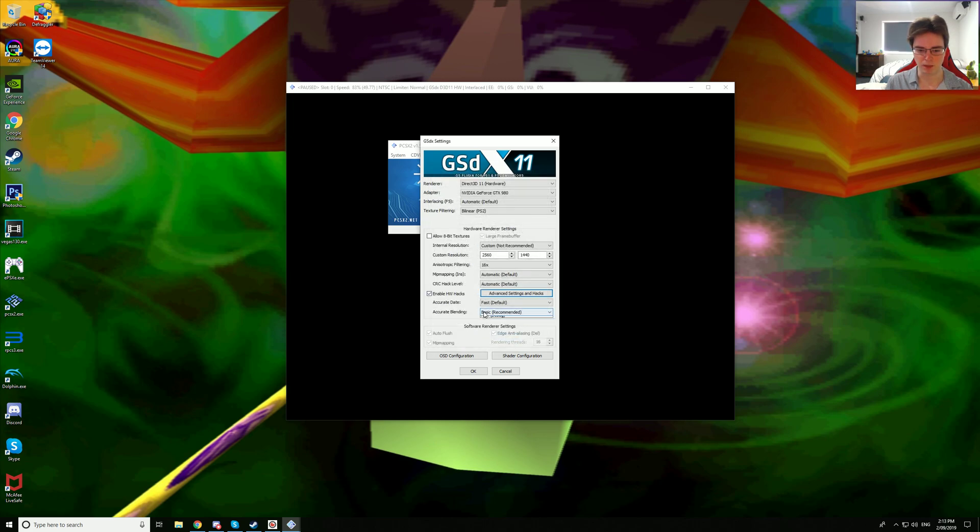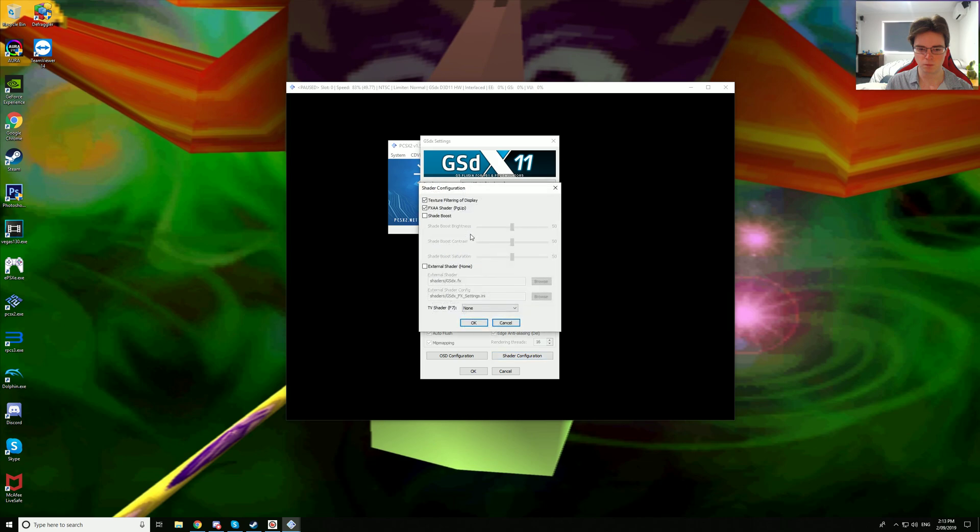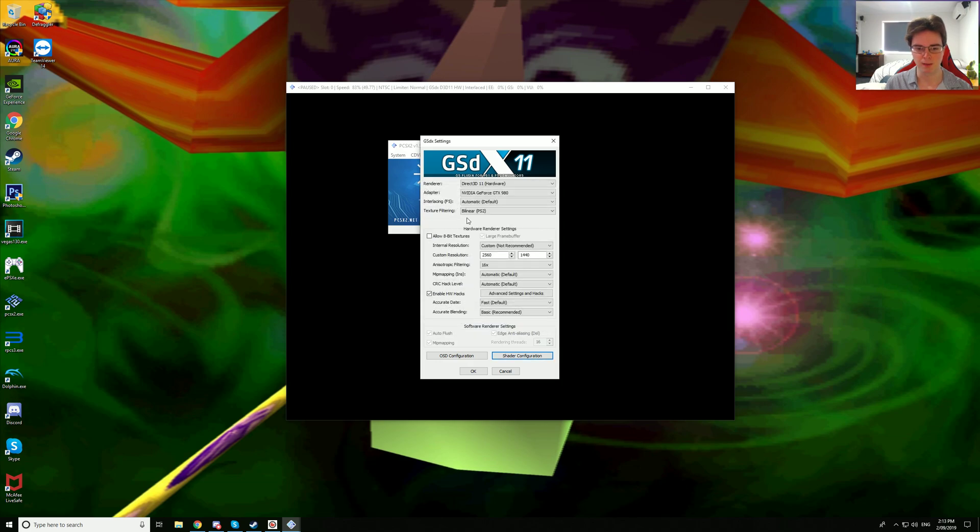Accurate date fast, accurate blending basic. Texture filtering of display and FXAA shader are both on, bilinear PS2 for texture filtering and Direct3D11. Keep in mind that OpenGL has a few graphical glitches, but it does fix up a few minor shadow problems with Clank. We are going to stick with Direct3D11 since in my opinion this is the most accurate one.